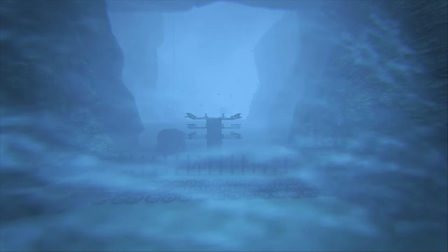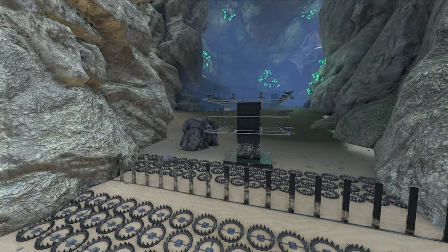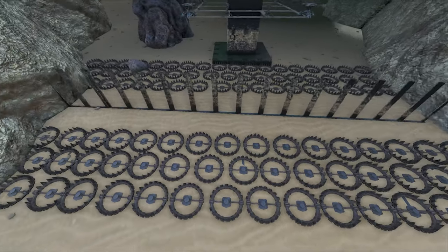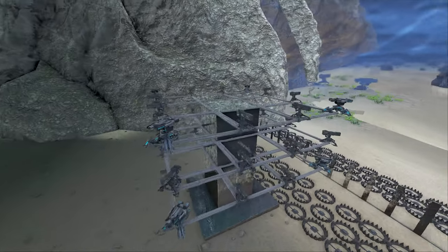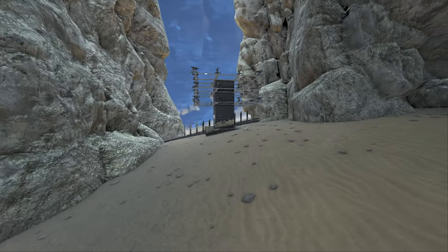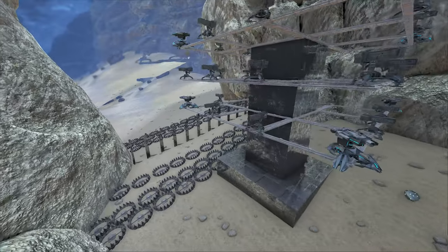Here is the full base design. When you first come through the bubble, you're greeted with a 2x2 turret tower with three layers of turrets — there are 36 turrets on each tower. In front of this tower are tons of bear traps to make sure players don't rush in with dinos. There is also a double door wall to help with this. Coming over to the other side, there is a duplicate of the main turret tower with all these defenses.